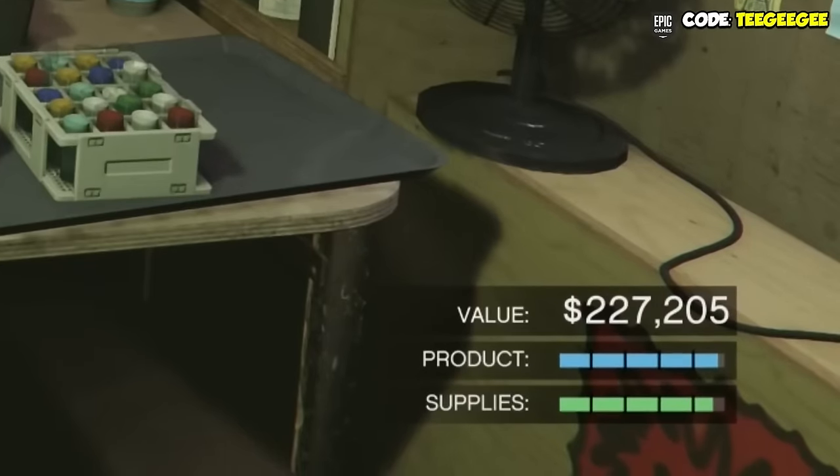and over time, Mutt, who is working in your Acid Lab, will convert those supplies into product that you can eventually sell. However, there are some key differences with this business that make it a bit more unique, and in my opinion, better than the other businesses.